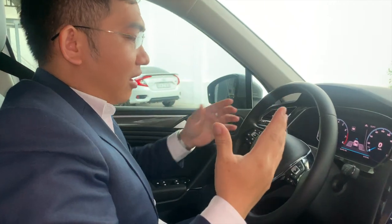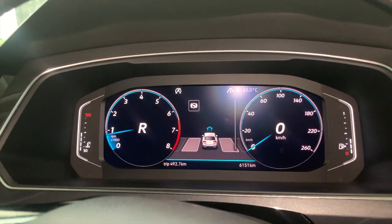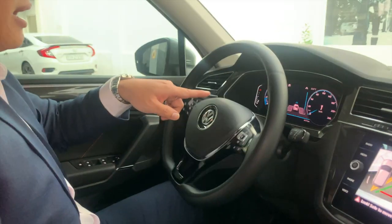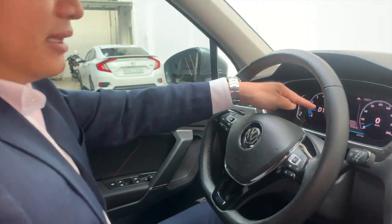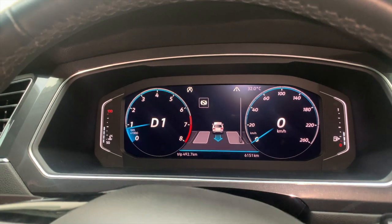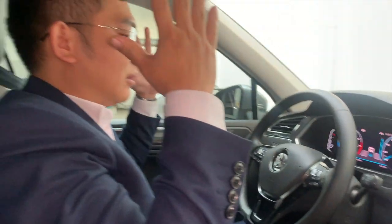Rồi, bây giờ biểu tượng của chiếc xe có cái mũi tên là tiến về phía trước. Chúng ta sẽ vô số tiến về phía trước. Thì cái vô lăng này nó sẽ xoay để cho thẳng cái xe. Rồi nó lại báo là cái hình lùi vô - mình sẽ vô số lùi nữa. Bây giờ mình vào số lùi và mình lại bỏ tay ra, thì cái xe sẽ tự lùi vô nha mọi người.